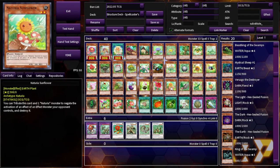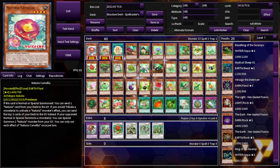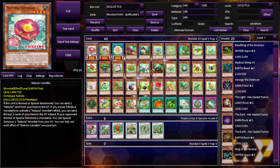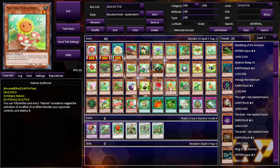Naturia Sunflower: you can tribute this card and one Naturia monster to negate the activation of an effect monster your opponent controls and destroy it. If it would tribute, send the top two cards of your deck to the graveyard instead. Is this unlimited negates? It's not a once-per-turn effect — if you could find a way to protect this card, you could potentially negate unlimited times. That's pretty crazy if true.